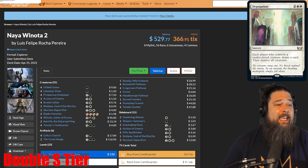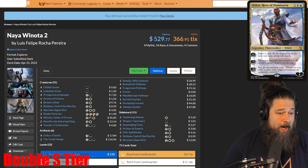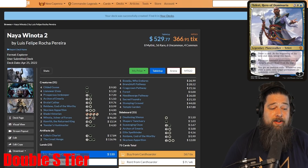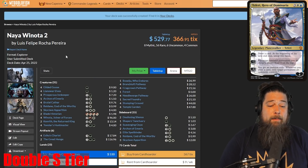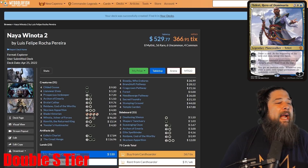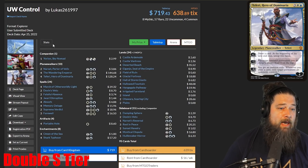The reason I think Naya Winota might be even better is it gets a little bump in Best of One. If you're in Best of One, it's really hard to hate on Winota. Control is good against it, instant speed removal and counters are good against it, but it's much harder to hate on a Winota deck in a Best of One format because you can't play the sideboard all-stars like Grafdigger's Cage in your main deck. So I think Naya Winota would be my number one deck, but Blue-White Control is close behind.